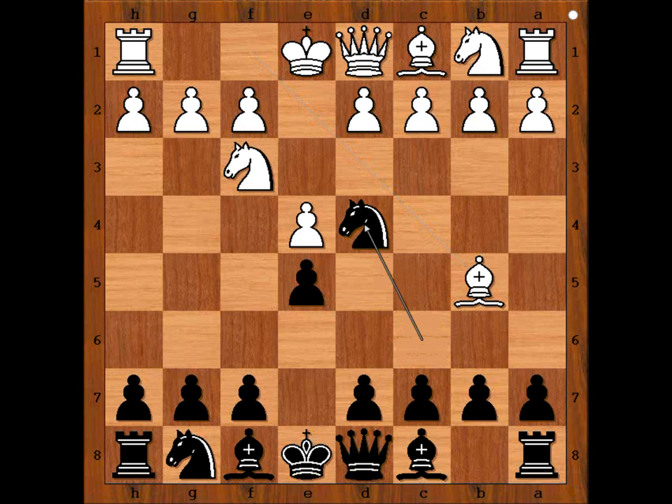Bird played knight to d4. a6 is the most popular move nowadays, but in our game we have knight to d4. It is white to move. Should white capture the knight on d4 or the pawn which is free on e5?